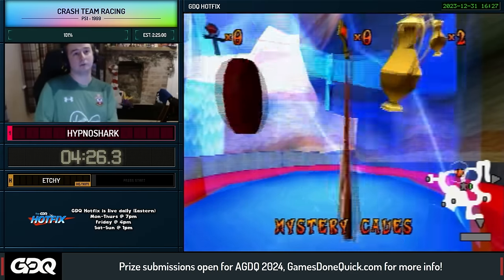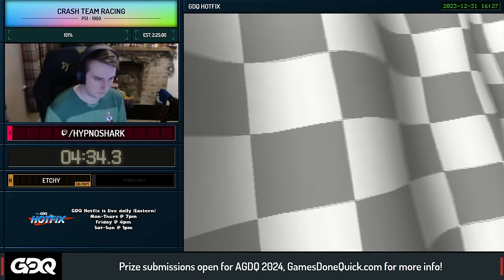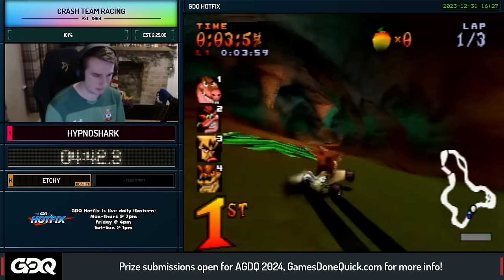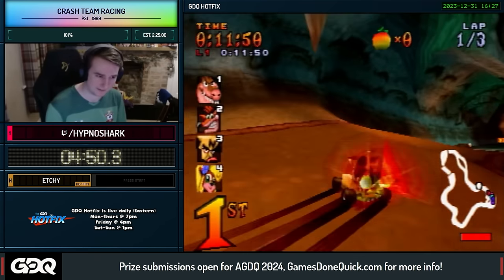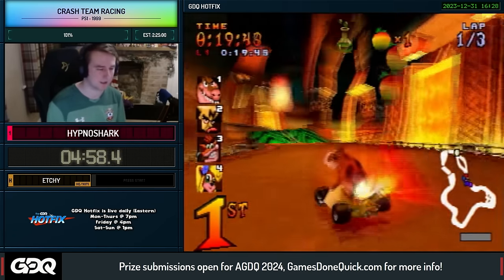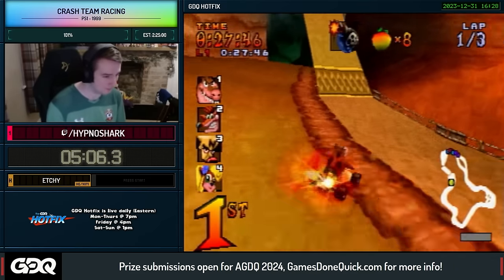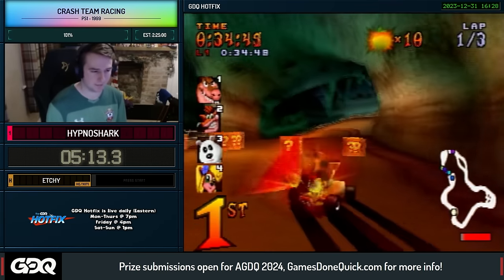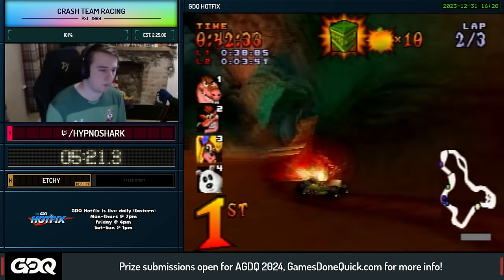Next level: Mystery Caves. Again, a really nice level to show off speed ghosting. The AI in this game, in certain tracks, can be very annoying because they can item you, missile you, and potentially get in the way of shortcuts. There's a lot of stuff that can happen. I'm going to use that bomb to snipe that Wumpa crate — actually perfect because I should explain Wumpa now. I have 10 of them at the top of the screen right now.